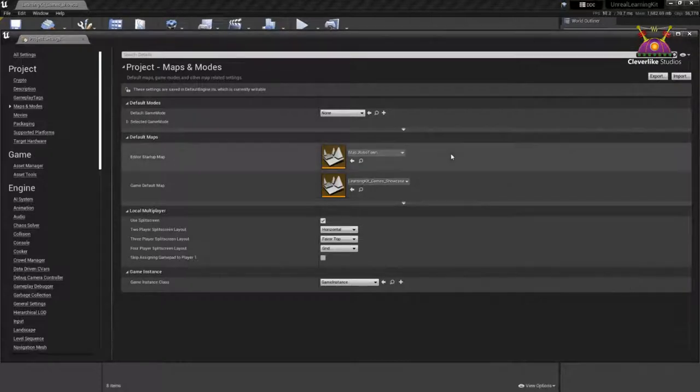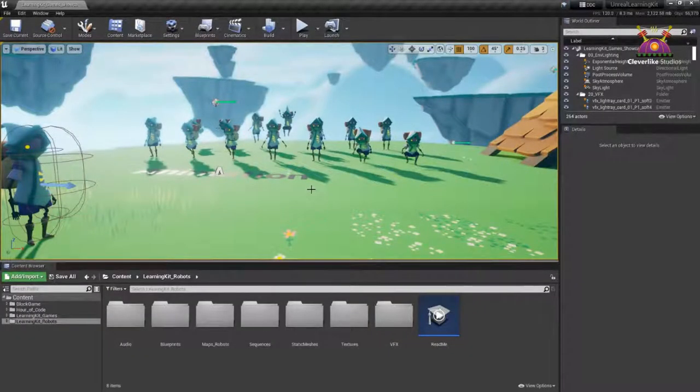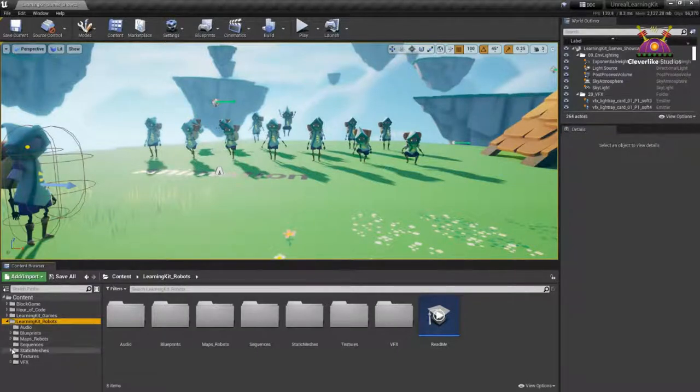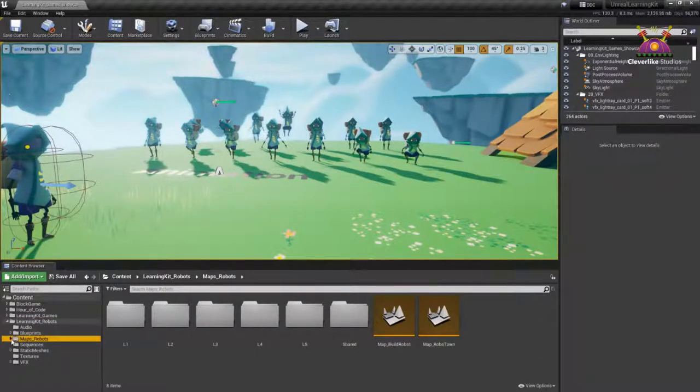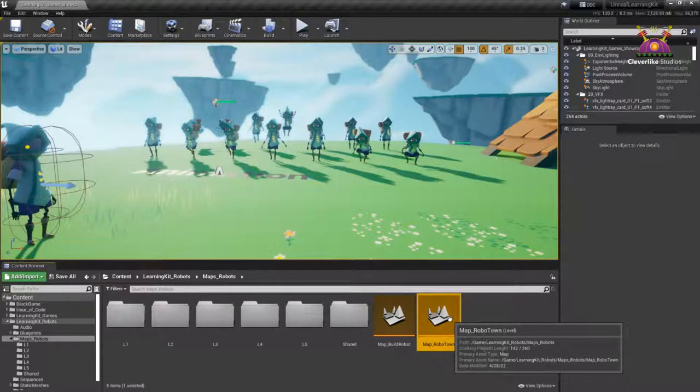Now every time I open this project, it's going to open up in Robotown. All you have to do is close this window. Down in the content browser in the bottom left, I'll make sure I'm in my Robot Learning folder, open it up by drilling down in the little triangle, and look for Maps Robots. Then I'll double-click on Robotown to navigate there.